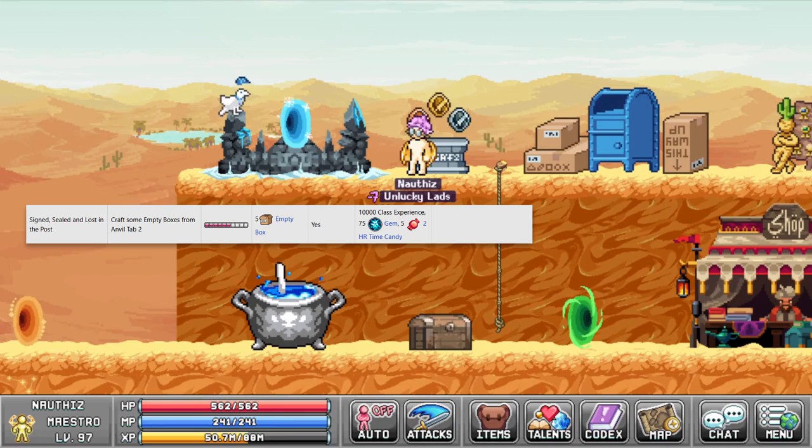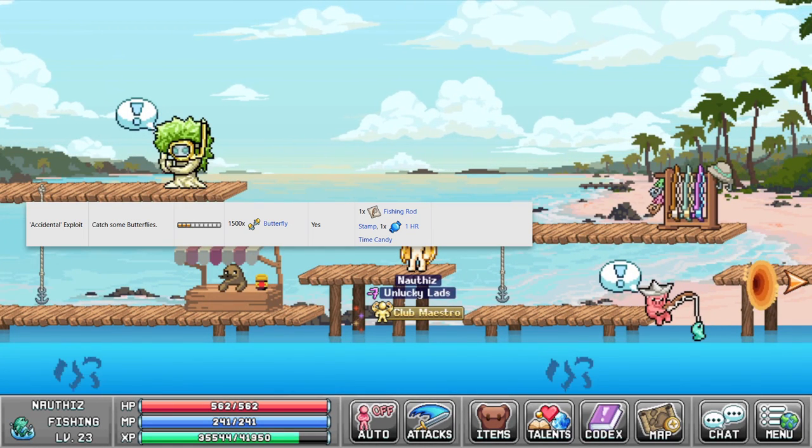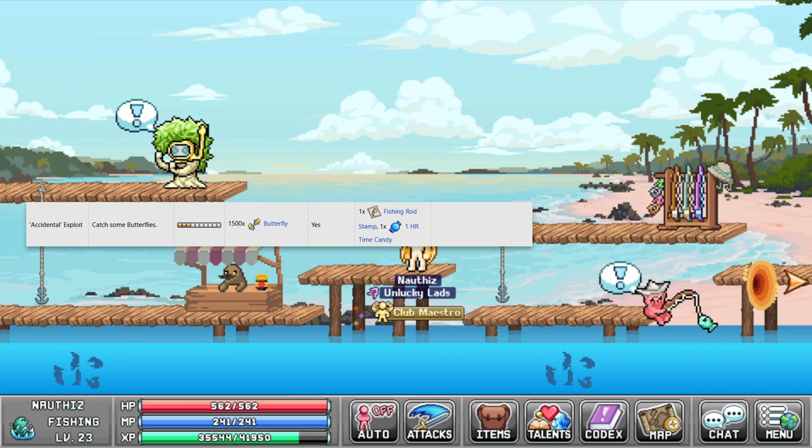Pog's boy Pevlob has 1 quest for 5 2-hour candies — remember this quest is 1-time only account wide. For this quest you will need to hand in 5 empty boxes. Fishpaste has 1 quest for 1 1-hour candy; you will need to give him 1500 butterflies to complete the quest.